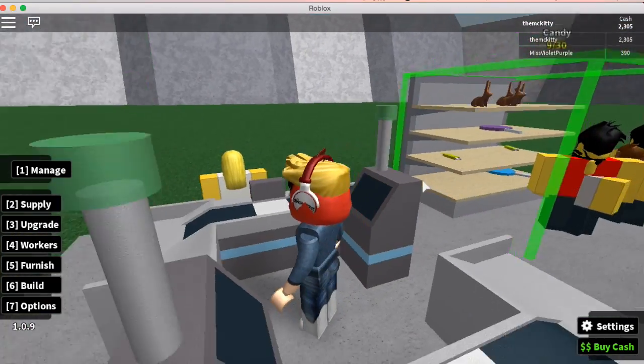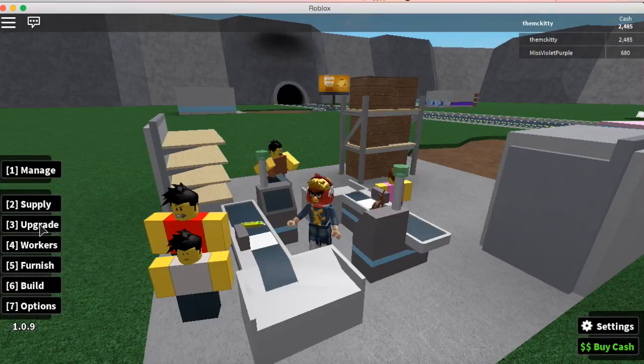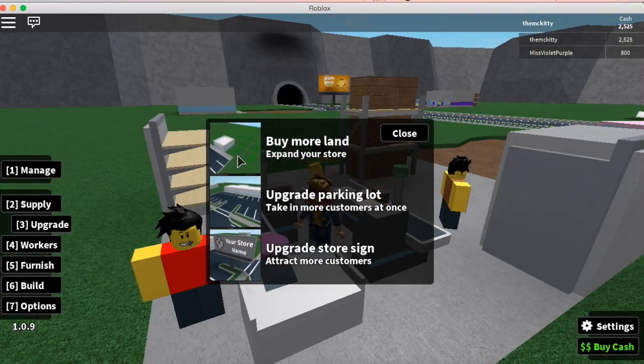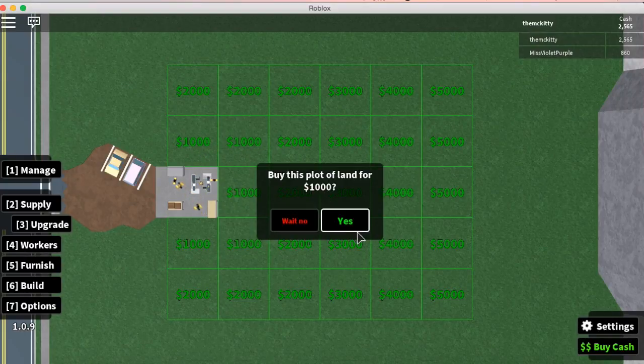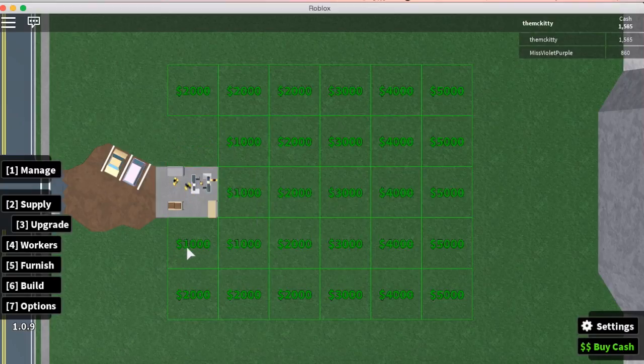We're making money — they're buying our stuff. We can upgrade. Buy more land, so we can get two of them for $1,000.